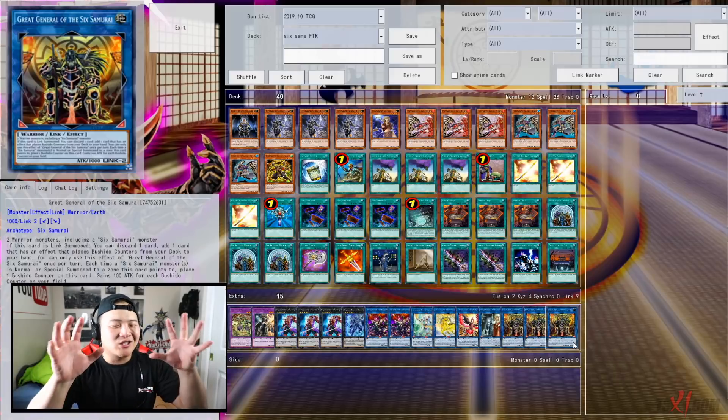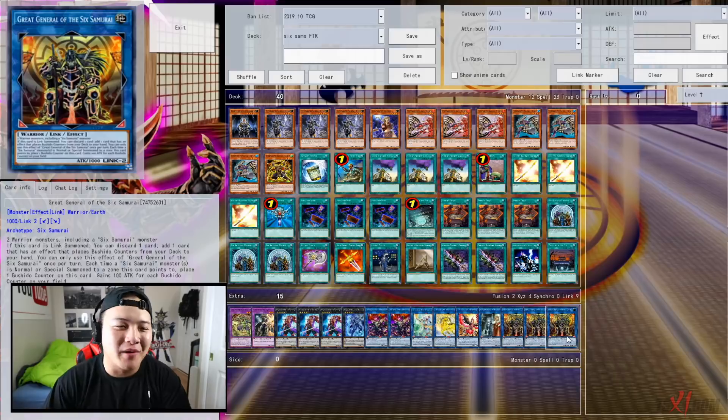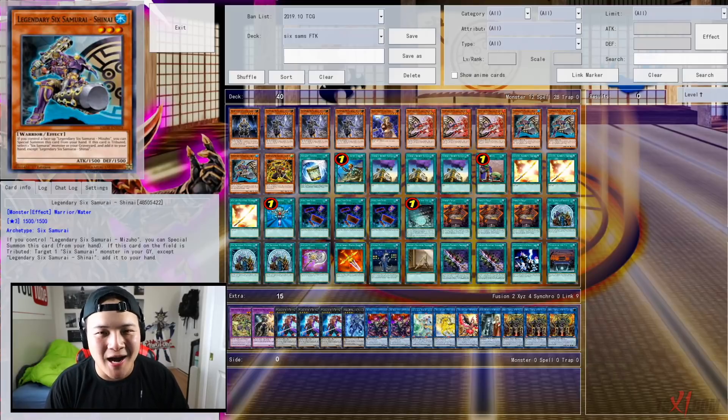Let me know your thoughts on this FTK in the comment section below. If you enjoyed this video, smash the thumbs up button and get your Six Samurai playmats today at TX1.com. Thank you guys so much for watching — this is your boy Sam from Team XamarinX1, signing out. Peace.